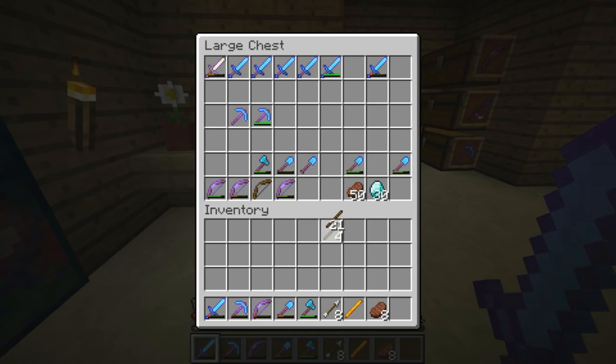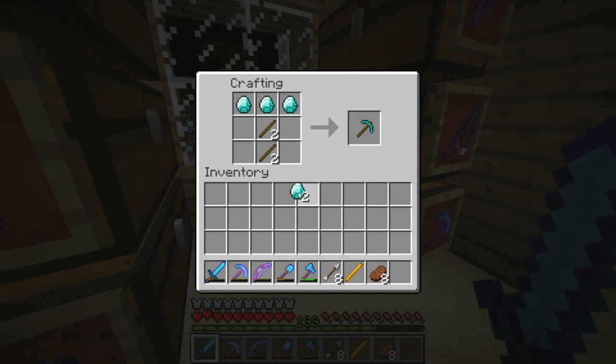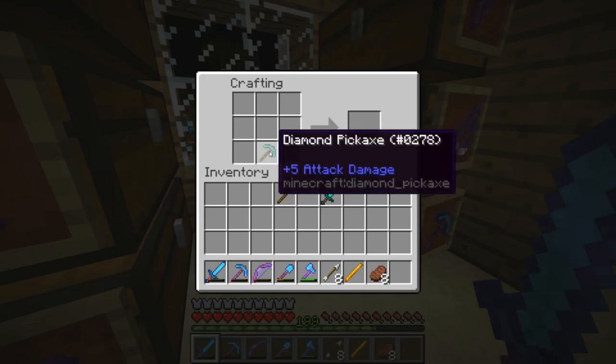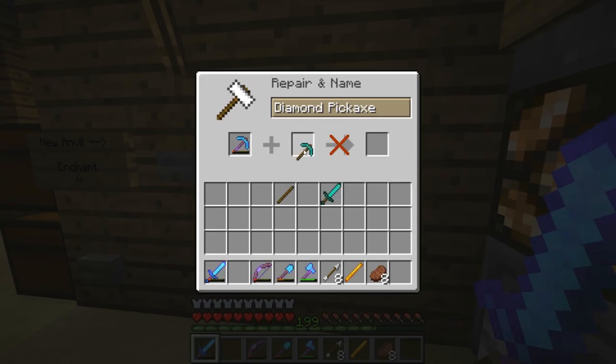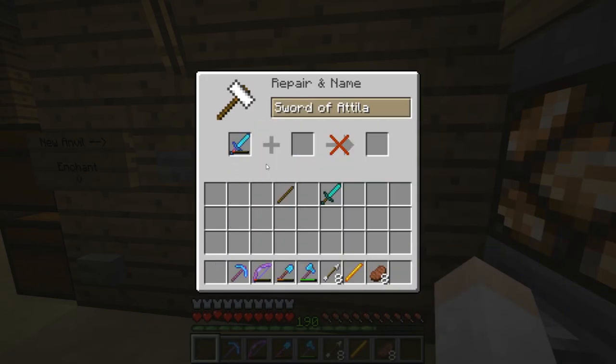We'll need a sword and a pick, so let's go ahead and make those. We only need one stick. Let's repair these in the anvil — hopefully we have enough levels. There's the pick repaired.